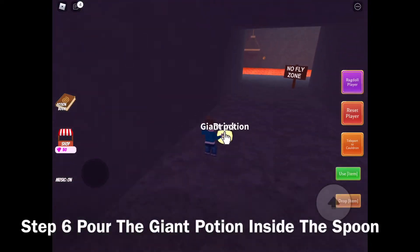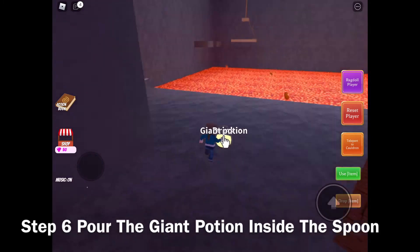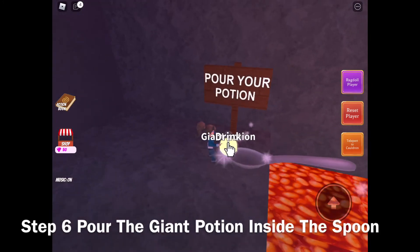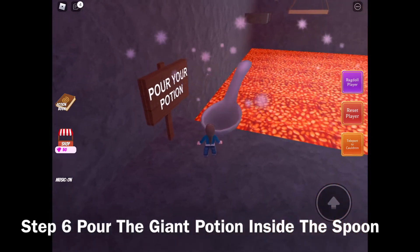Step 6: pour the giant potion inside the spoon. In order to do this, you must tap on the spoon, either with your mouse or your finger.